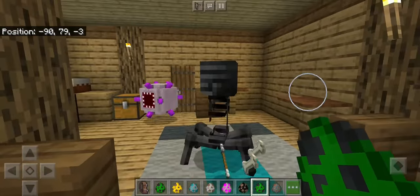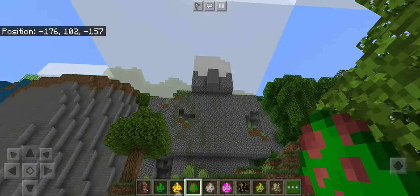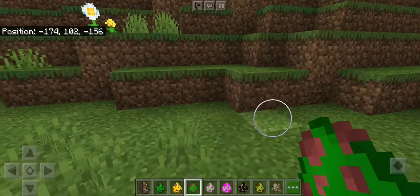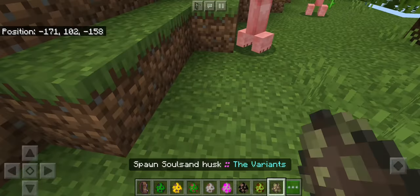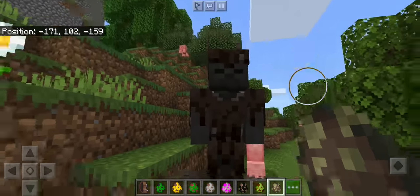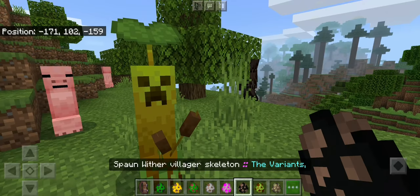Now let's try out the whirler - looks like the guardian. The villager skeleton - yep, that forehead. The wither skeleton creeper - and just look at this, we're here with a giant iron golem statue. Let's try out the creeper - that really does look legitimately creepy. Now let's try out the soul sand husk - whoa, that's pretty immersive. The sludger - I think we've already shown that one.